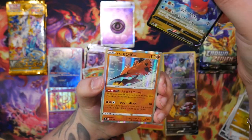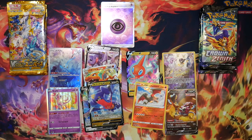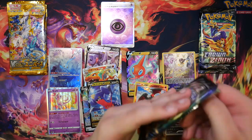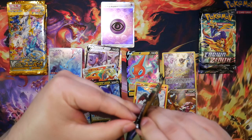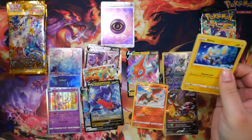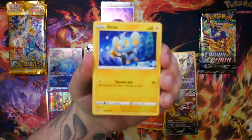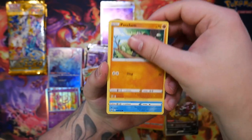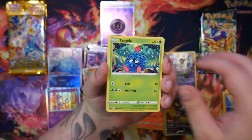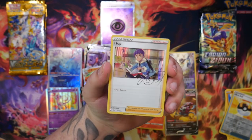Garchomp V and a Zapdos. The SAR still isn't showing up — it's really been saving itself for the very last pack probably. Shinx, Pancham, Snorunt, Rockruff, Tangela, an Ultra Ball, and an autograph card — a Hop.